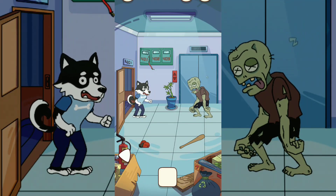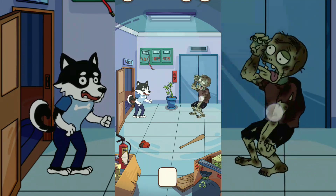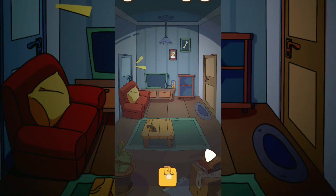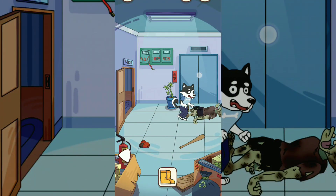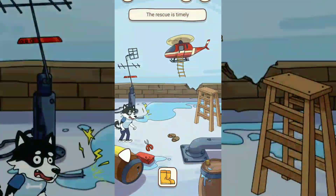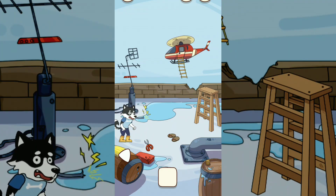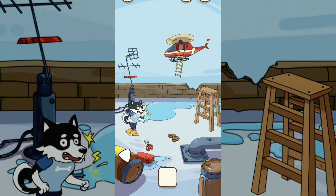Okay, tap and hold, bring it to the zombies, and make the zombies dead. You need this boot. Tap the elevator and the husky goes to the top. Give him the boot and tap the helicopter.